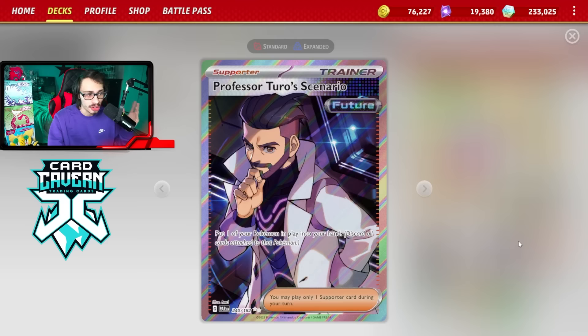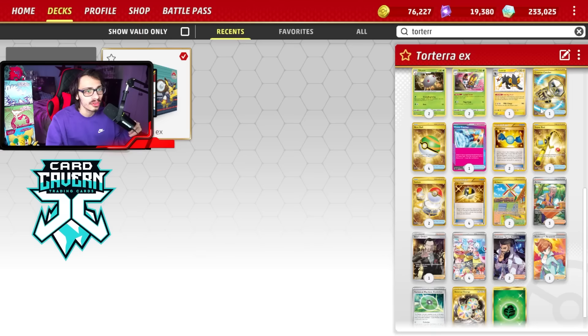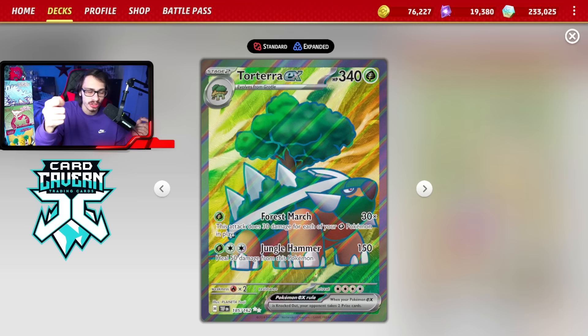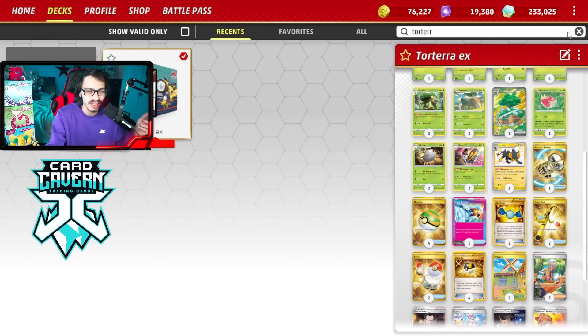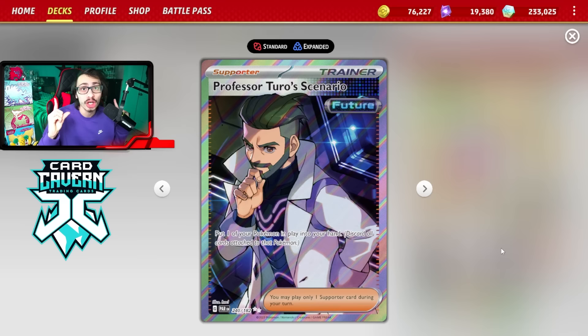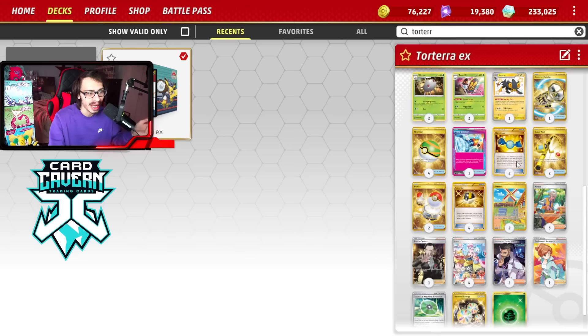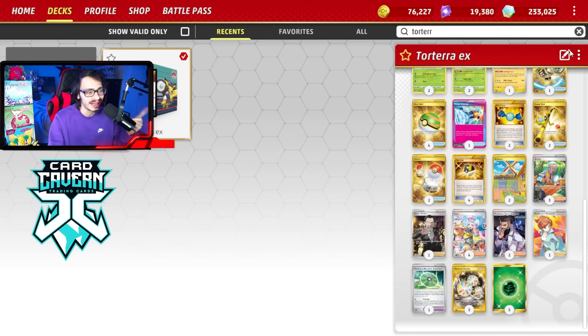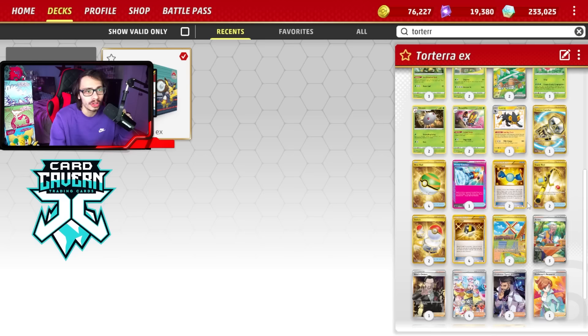We got two Turos, which is pretty good. I tried the Torterra EX Whimsicott deck — the idea is when you play Whimsicott from your hand to evolve, you heal all the damage from Torterra and then reattach a Grass energy. The problem was I couldn't get that deck to work. Whimsicott just wasn't enough, especially now in a meta where a lot of decks can KO you in one hit. With Turos, as long as you have a Grottle in play, you can Turo the Torterra EX into the Grottle, evolve back into Torterra, and start swinging again as long as you have a Grass energy. You can also use Turo to remove Luxray off the board if you need attention on your Grass Pokemon.